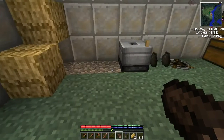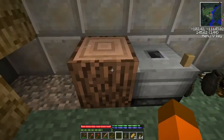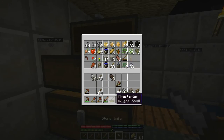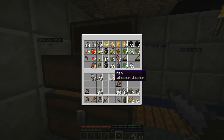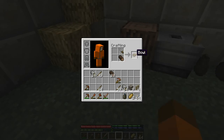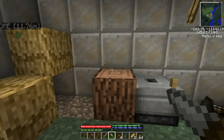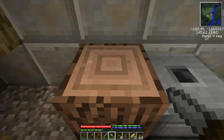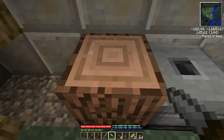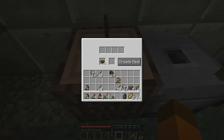Here's something else to show you. Put a log on the ground — it could also be a stone block — and with a knife and a log you can make four wooden bowls. If you have wooden bowls in your inventory and click on top of a solid block like stone or a wooden block, it creates a meal preparation surface.